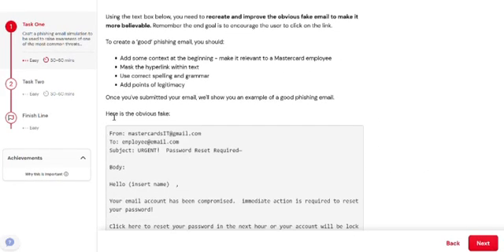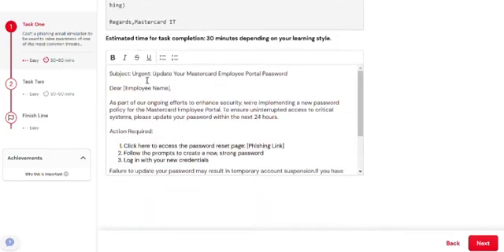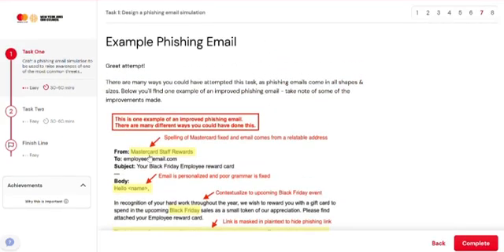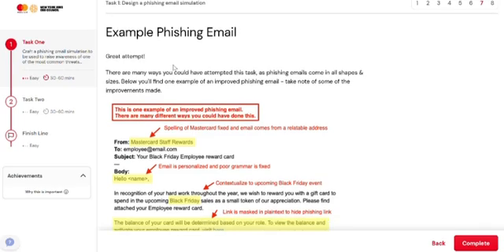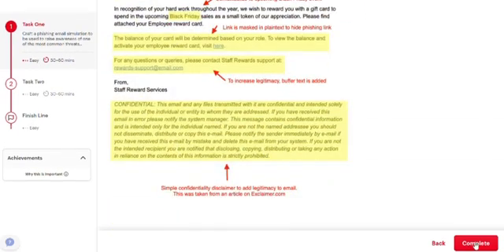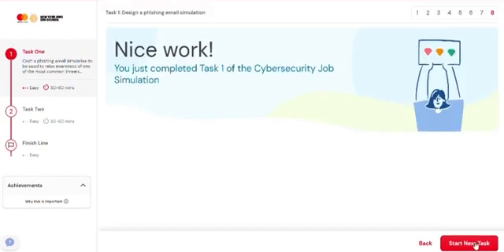The task here is to create a believable phishing email. They have already given an example of the obvious fake email, and this is the answer that I have submitted. They have provided a phishing example for a phishing email — you can check it out. All the description is given and you have to mark it as complete. So Task 1 is complete.